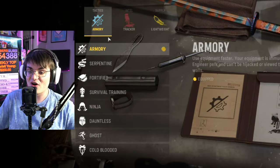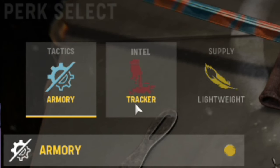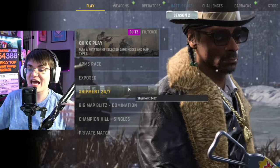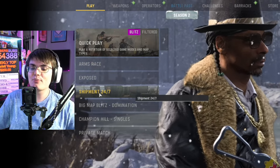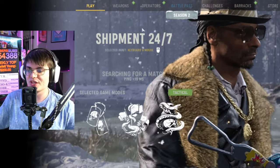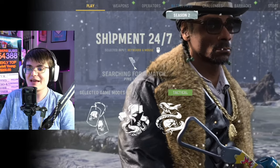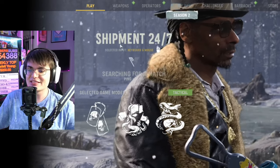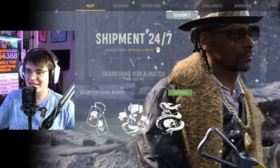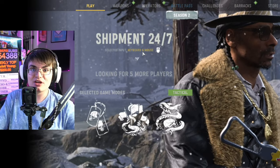Obviously you're going to want the throwing knife on your class — that's the only way to get kills with it. The perks don't matter too much, but I'm running Armory, Tracker, and Lightweight. For the game mode, you want the game to end as quickly as possible, so we are going to be playing Core Shipment 24/7. Shipment ends really quickly. If Shipment's not currently in the game depending on when you're watching this, any 24/7 playlist with small maps is 100% the key to finishing games as fast as possible — the quicker you get in and out, the quicker you move on to the next one.